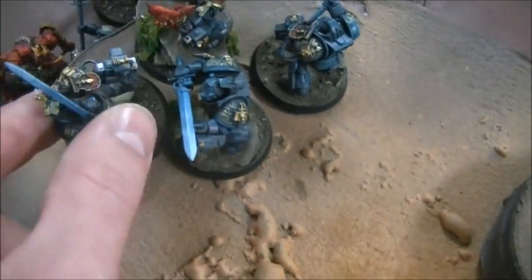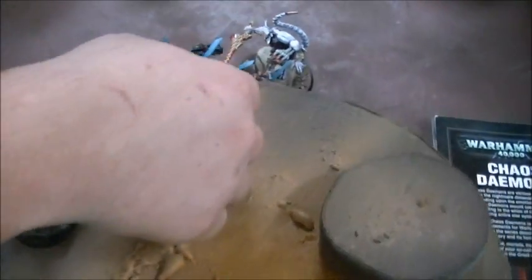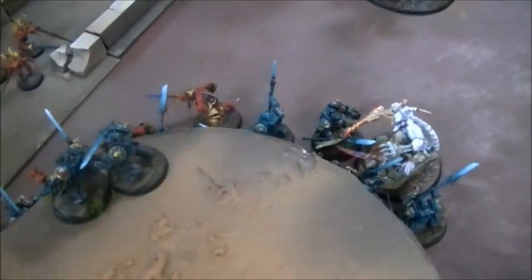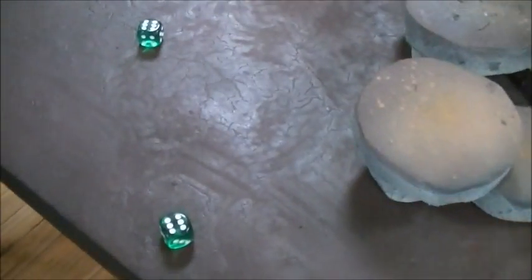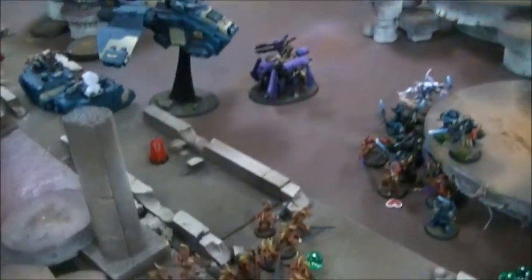This guy is going to move first and out of the way, then that guy moves in. They move six inches and just ignore difficult terrain. Psychic powers — Might of Titan. Oh no, poor librarian — take an invulnerable save. Reroll successful saves. And do it again. Go librarian — but no Might of Titan. Hammer Hand from the Terminators does go off, so they are strength five.